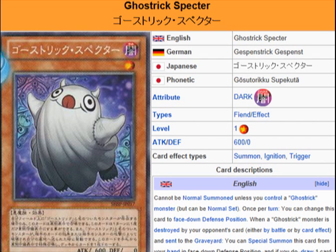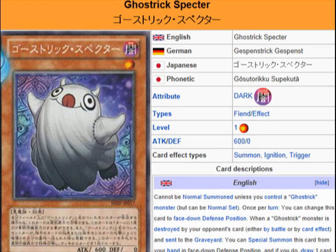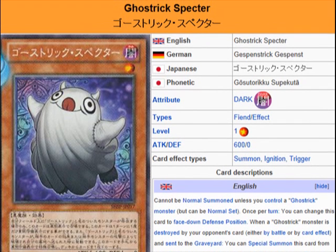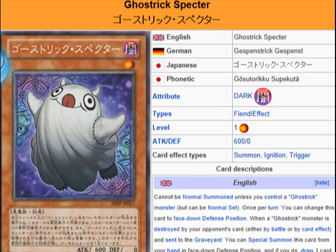So this is the draw power right here, just off of another Ghostrick Monster being destroyed by battle or by card effect by your opponent. This guy is easy to get on the field, and on top of that you get yourself some nice draw power. There's no limit to how many times you're able to use that effect, so hey, there you go.